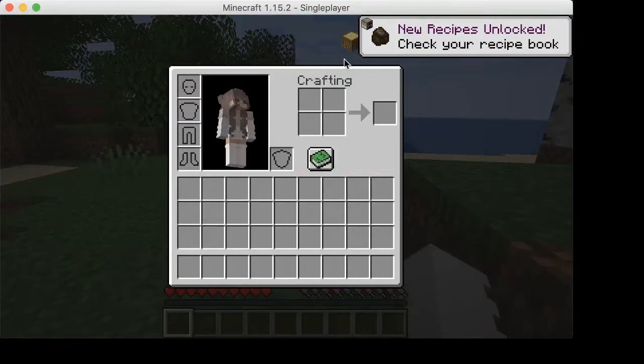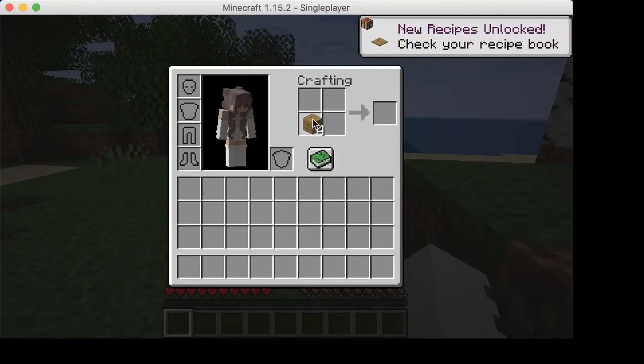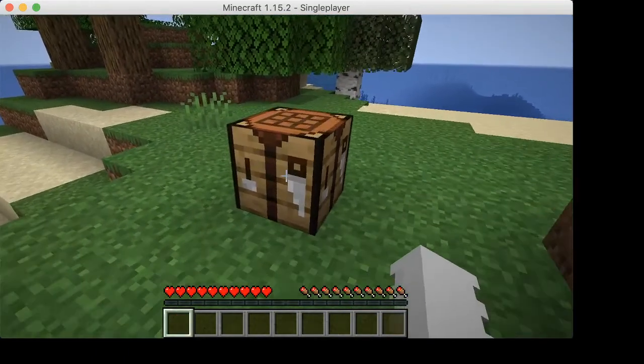I'm going to grab this wood and get four oak planks. Now use those oak planks in this configuration and you get your first crafting table — yeah baby!